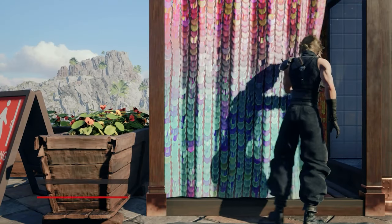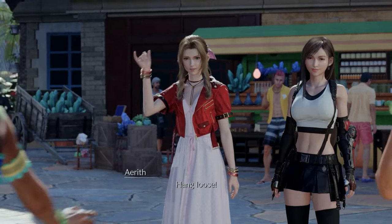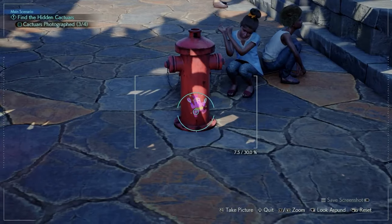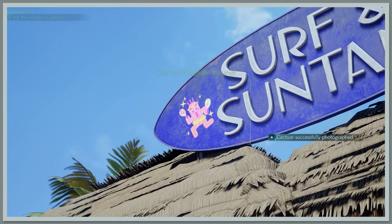On your hunt for swimsuits in Final Fantasy VII Rebirth, you'll participate in multiple minigames for the Costa del Sol event. Tifa and Aerith are on the hunt for companion cards and join up with a Shinra Middle Manager to find and snap photos of hidden cactuars scattered around Costa del Sol. Here are all four cactuar photo locations and how to complete the quest.